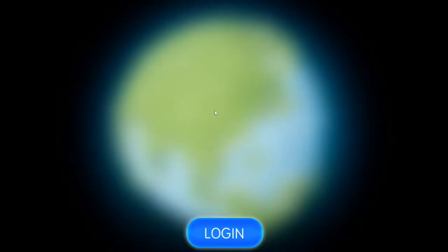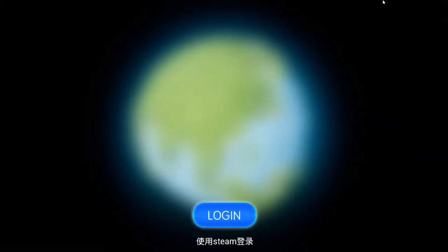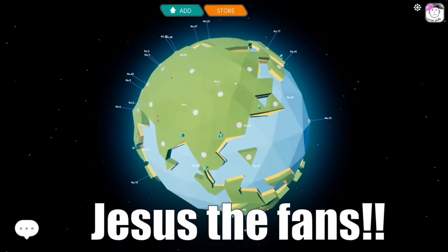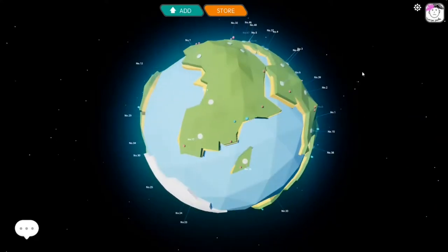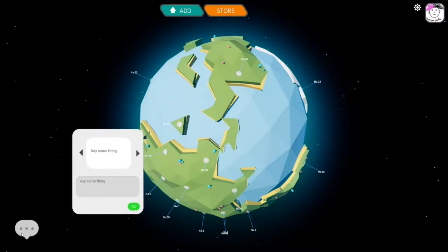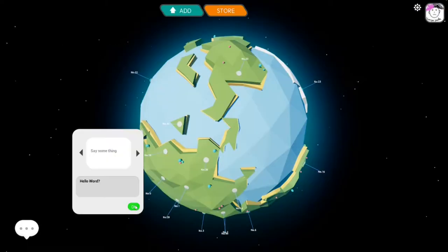So already I'm liking the look of this a lot more than Coin Flipping Simulator for Probability and Statistics. So let's log in and we agree with the world. It kind of looks like Africa — you know, Madagascar down there. Can we say something? Hello world?